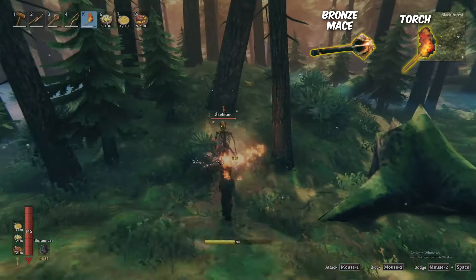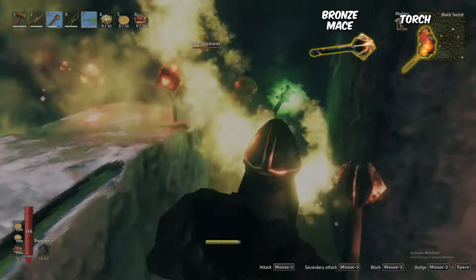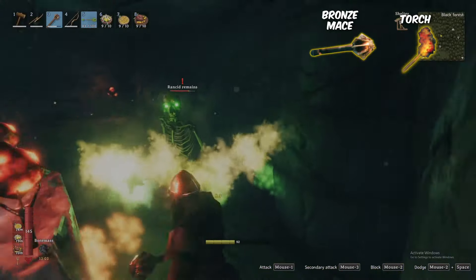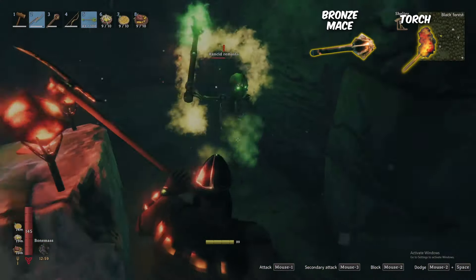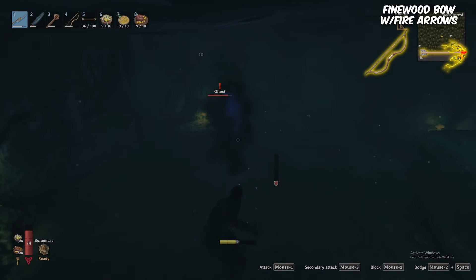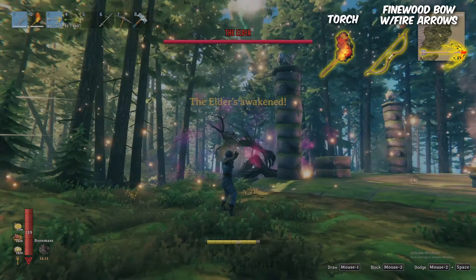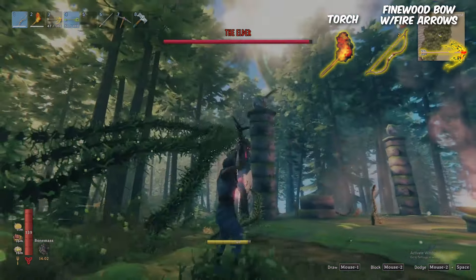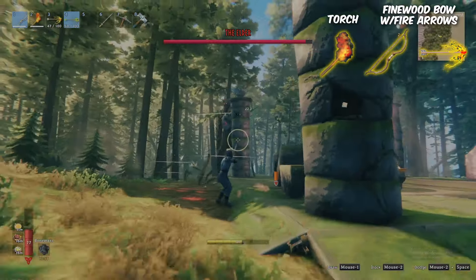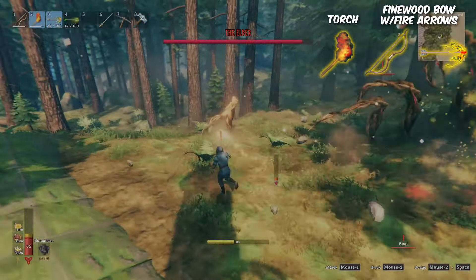Skeletons are weak to blunt and fire, but are resistant to pierce and immune to poison. Next, exclusive to the burial chambers, the rotten remains match the skeleton in weakness to blunt and fire, plus resistance to pierce and immunity to poison. Alternatively, ghosts are weak to spirit, resistant to all physical damage, and immune to poison. The black forest's boss, the Elder, is very weak to fire, but immune to poison and spirit. Similarly, the roots he spawns share his resistances, but less extreme, by only being weak to fire, resistant to frost, and like the Elder, immune to poison.